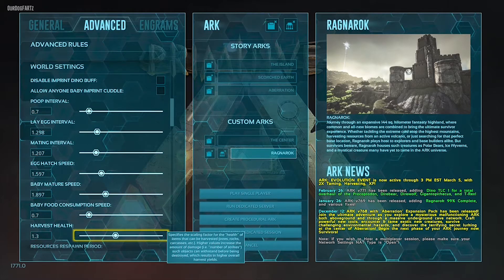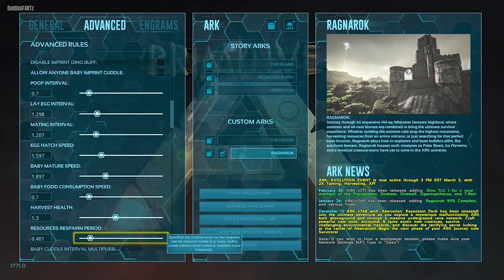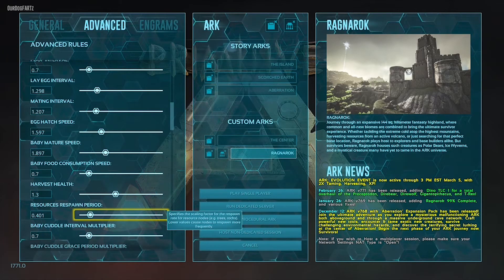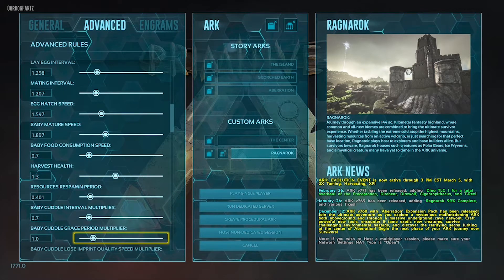The baby mature speed I upgrade too because I don't want to wait forever for the baby to grow up. The harvest health I leave at stock. The resource respawn period — that tells you how fast trees and rocks respawn after you harvest them. I change that because I've played on servers where it takes forever for stuff to respawn and it slows down the gameplay.